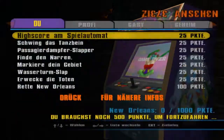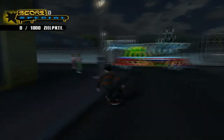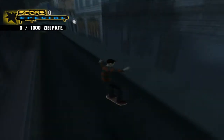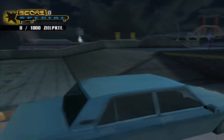Wir fangen an mit 'Schwing das Tanzbein'. Dazu muss ich erstmal das Radio finden, welches sich auf irgendeinem Dach hier oben befindet. Spielautomaten mache ich deshalb nicht als erstes, weil man, sobald man das beendet hat, das Spiel automatisch speichert. Ich suche gerade diese Garage, ich glaube die ist hier, da kriege ich einen Boost nach oben. Genau, und hier falle ich erstmal hin.